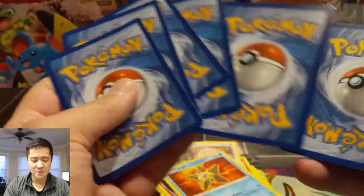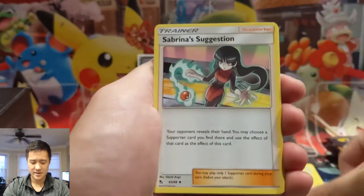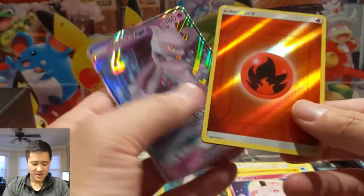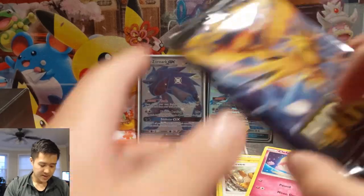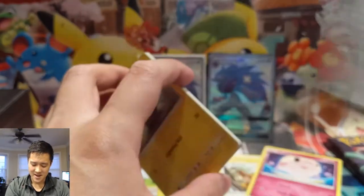A lot of people tell me in the comments what their favorite pull is — I feel like this time I just need some F's for respect. Ekans, Geodude, Cubone, Clefairy — and then Mewtwo! It's not a double-whammy, but it's as close as we're going to get. This is the second-best GX you can get from this set, the first obviously being Charizard. We got our first hit of box two — those two shinies combined are basically worth the Magnemite we pull a billion of.